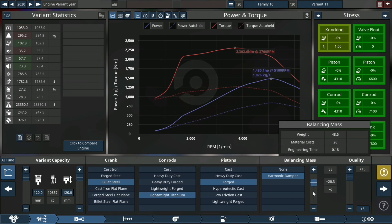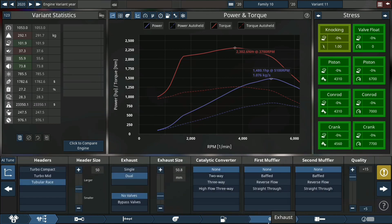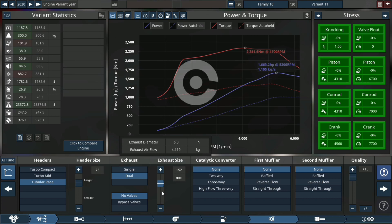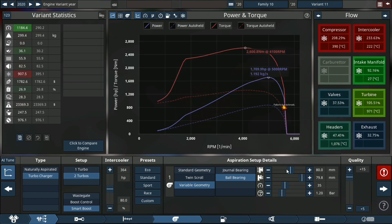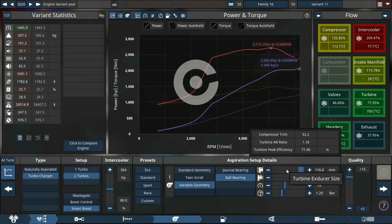So it's balancing mass that we're adjusting now. We're adding some weight to the crankshaft, and we're also going to adjust the exhaust header size a little larger so we can push this engine a little more. Note: we don't run first or second mufflers on this engine because it will hinder power, and in pursuit of power, none of that is needed.